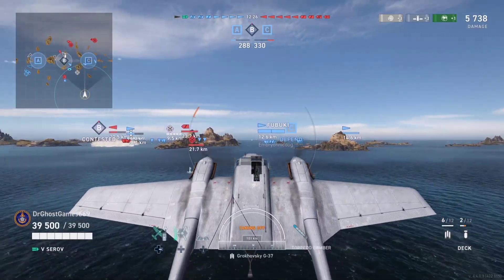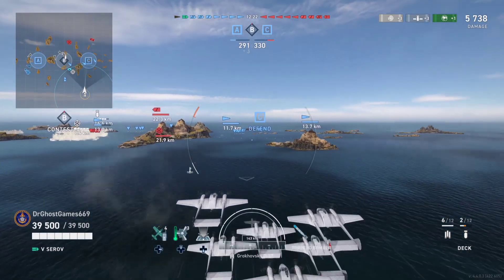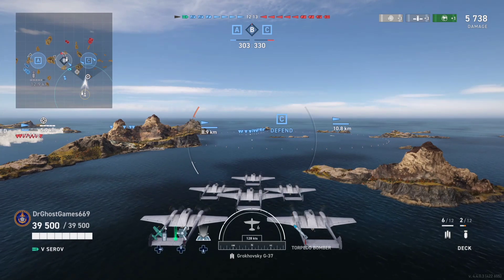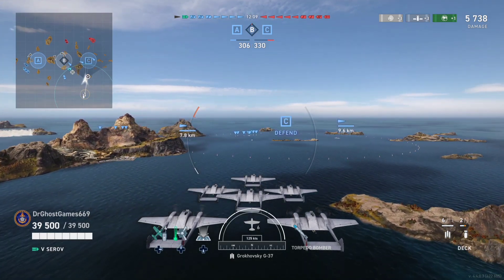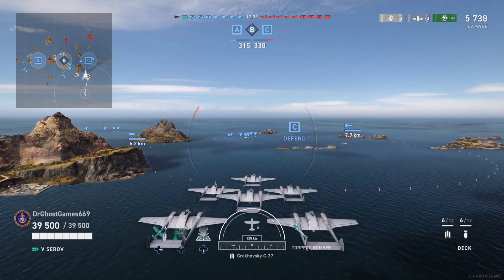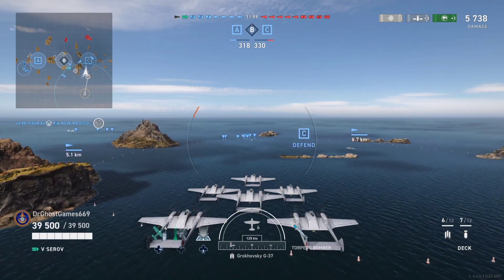We are still sending out squadrons after squadrons, trying to keep pressure on those destroyers, keeping them at bay, and keeping their torpedoes spotted for the team — that's very important. That's what I try to do in my carriers most of all: harass the ever-living crap out of DDs, make their life a living hell. That's really the best thing a carrier can do for their team. If you want to know how to play a carrier, just go harass destroyers — drop on them, make them turn, make their life a living hell.